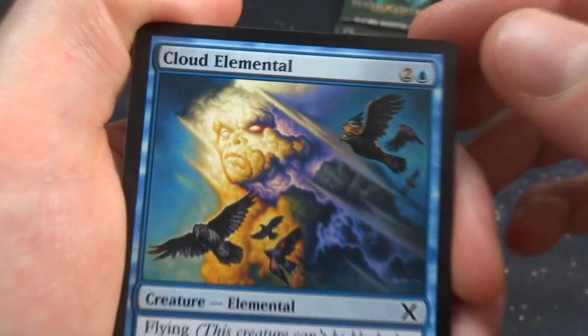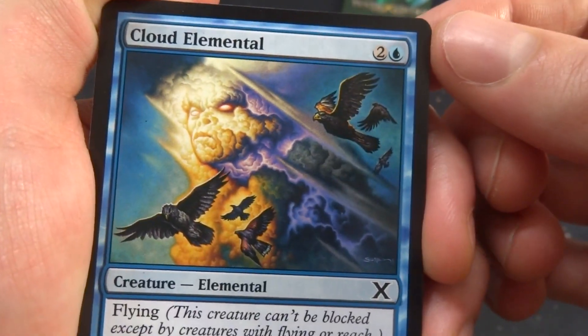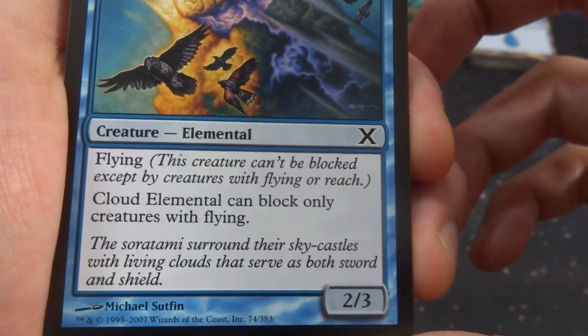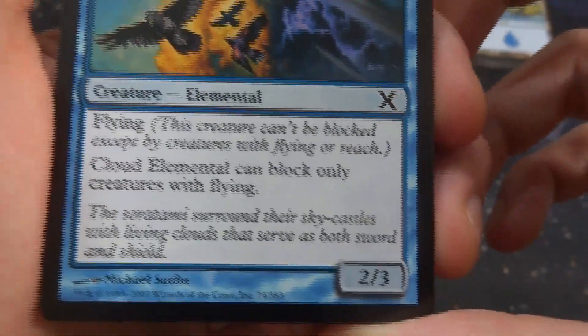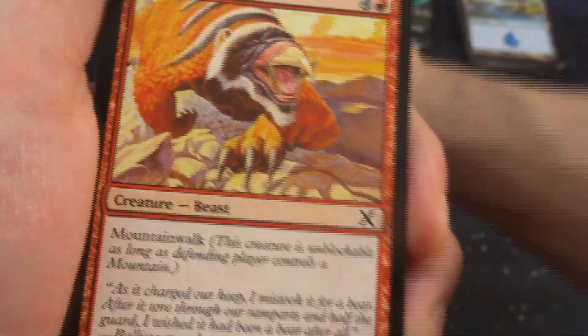Got Cloud Elemental — love the art on here, beautiful. Love the colors — got like a purple storm into an orangish-yellow cloud, with these birds flying around. Two and a blue, flying, Cloud Elemental can only block creatures with flying. This is an absolutely beautiful card — it's a common from 10th edition, drawn by Michael Stuffen. So vibrant, beautiful.